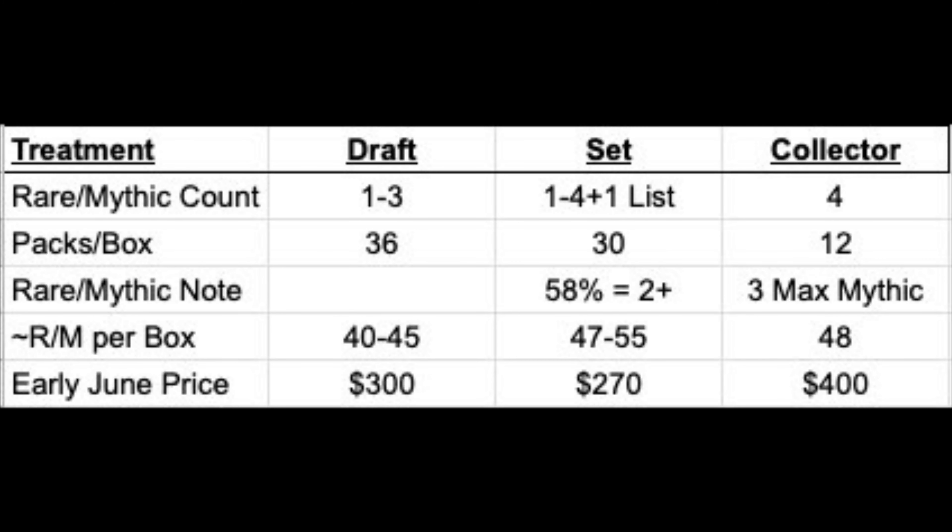If you're more focused on just the blinged-out versions — you want those retro frame Modern Horizons 1 cards, the extended arts, the etched foils — obviously that's got to be collector boosters, because those items are exclusive to collector boosters, and you're getting roughly 48 rares or mythics for $400. The price per rare or mythic is really shooting up because of the higher price point. You can look at about 45 to 50 rares or mythics in a set booster box, and you're at $270 — two-thirds of the price. If you don't care about the top-end fancy versions, set boosters look to be the way to go.